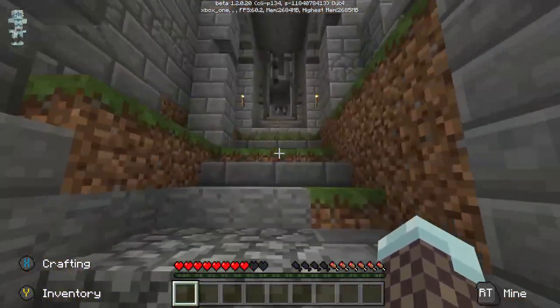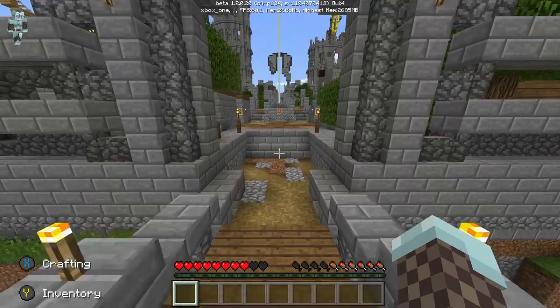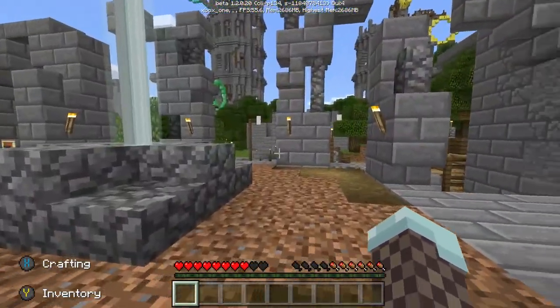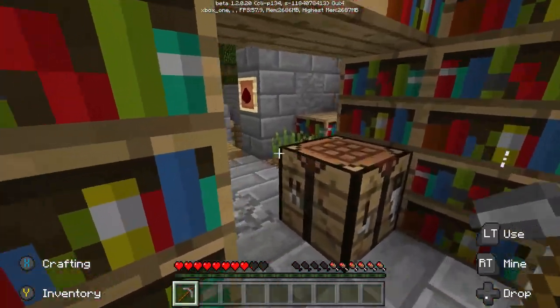Right from the spawn, head straight down towards the middle where the beacon is lighting up. At the beacon, turn right and you'll find the enchantment stuff. Grab that pickaxe right there to make your life easier for placing these hoppers.